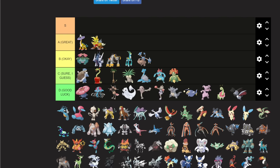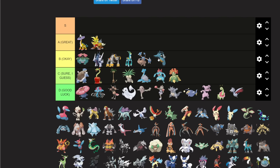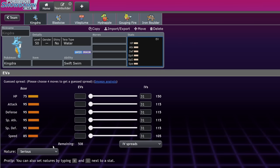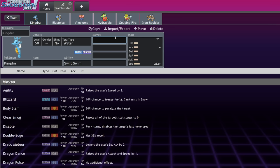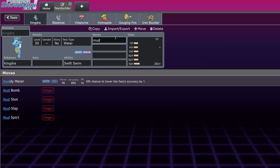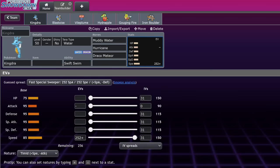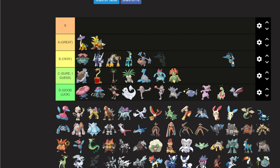The Butterfree variant with Quiver Dance is probably fine — good luck tier. Kingdra is almost okay, but Rain doesn't really miss it as much as I thought. The problem is Kingdra with Timid hits 150 speed, while Iron Bundle with Speed Boost hits 309 — making Kingdra Iron Bundle food. It doesn't even outspeed Fluttermane with a Speed Booster since that hits 306. It still gets Muddy Water and Hurricane as coverage, but it's just a 'yeah sure I guess' Pokemon.